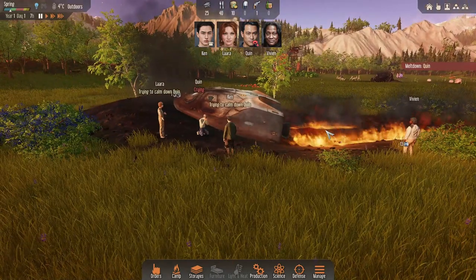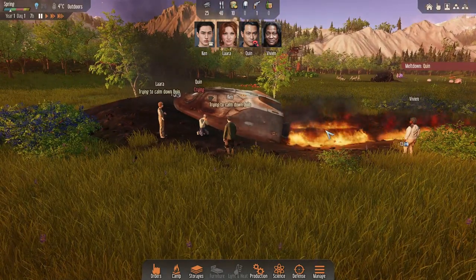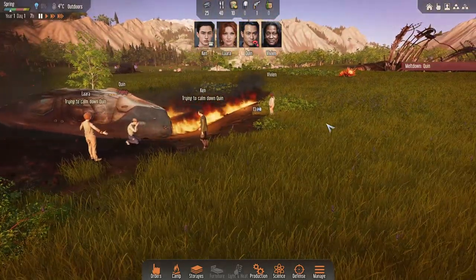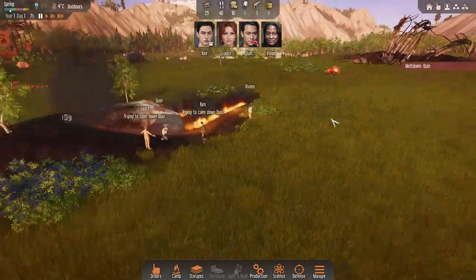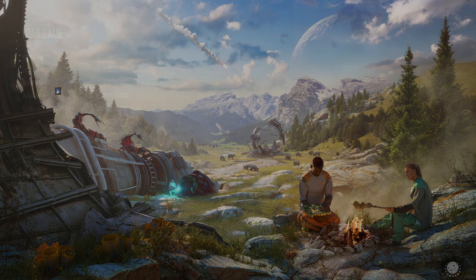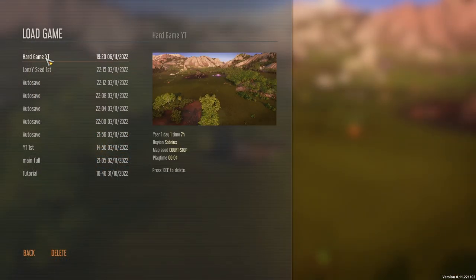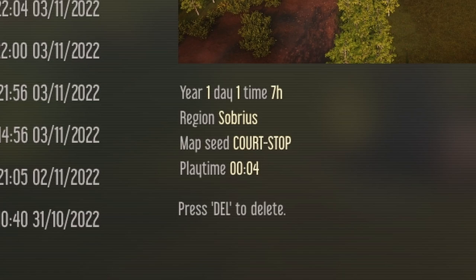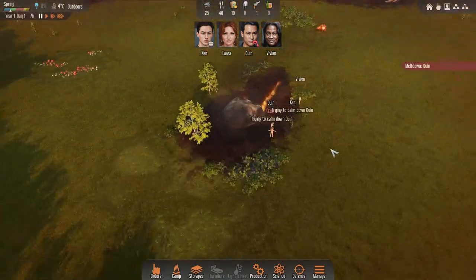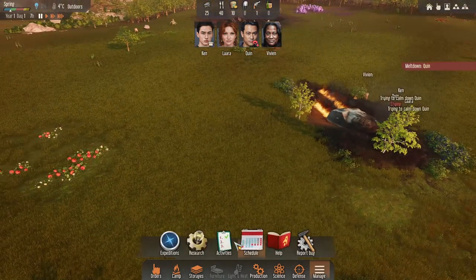I know they made some changes in the update to the boards and they're a little bit tougher. I just want to show you the seed as well. I've had a quick look around, it is a really, really good flat land that we've got. The seed is court-stop, C-O-U-R-T-S-T-O-P. That's what we're going to try today.